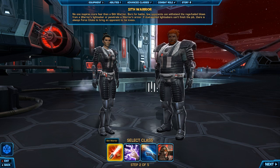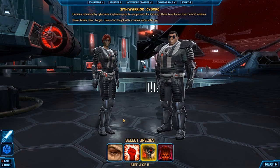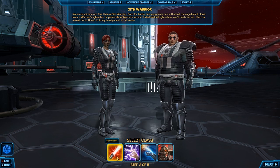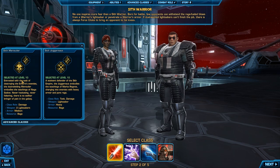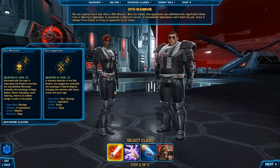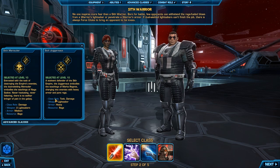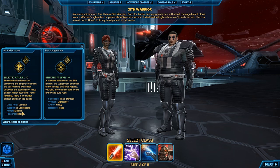Let's start with the Sith Warrior — the Republic counterpart would be the Jedi Knight. We're going to take a closer look at the advanced classes. So what we have here is the Sith Warrior, and once you hit level 10 you get to pick one of two paths that you can pursue further. Those paths are called your advanced classes, and depending on your advanced class, your combat role and even your armor proficiency might change, as you can see right here.